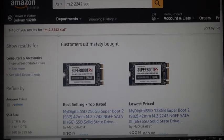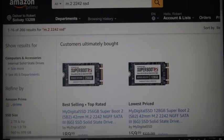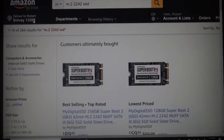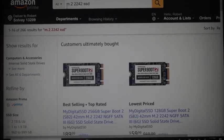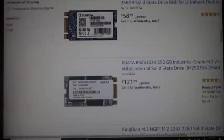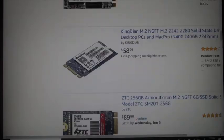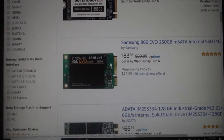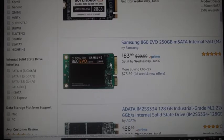Before I even got my Win 2, I went on Amazon — my trusty site because I have Prime and love getting my stuff in two days. I typed in 'M.2 2242 SSD' in the search bar and found a whole lot of them. Of course, if you're not knowledgeable, you wouldn't really know which one to get, and nine times out of ten you're going to go for the cheapest one.